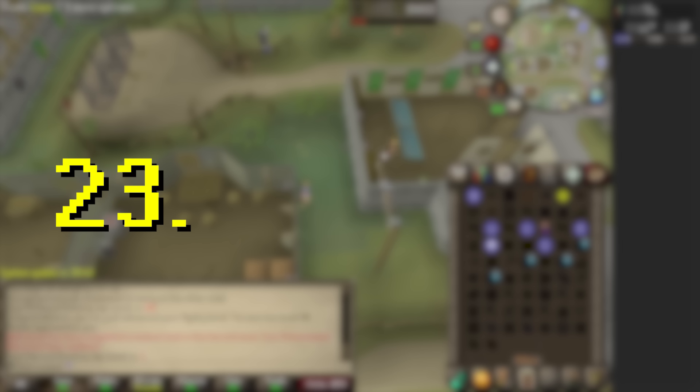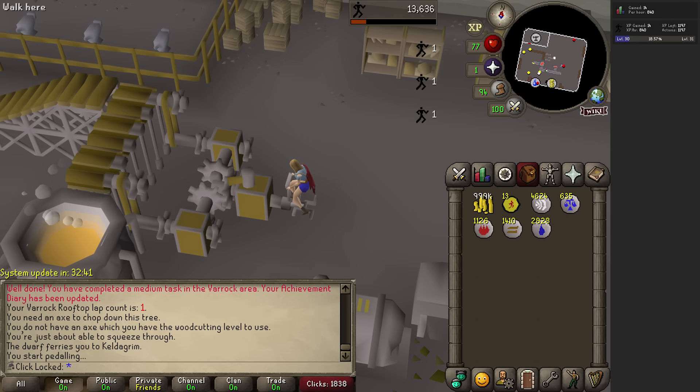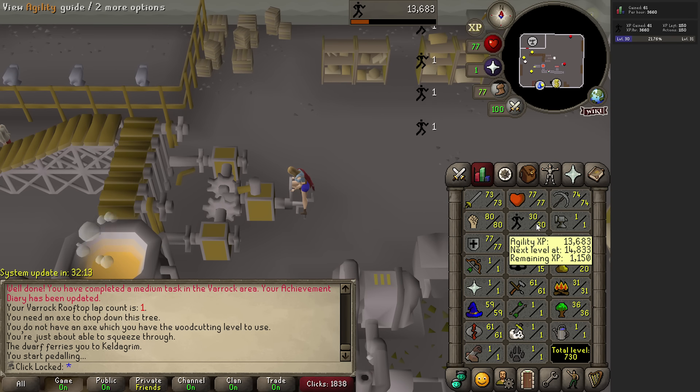Varrock is 23.8 XP per click — it's not even that much better than Alkharid. And Keldagrim is significantly more. Look at that. XP per hour is going to be rough. I think we're going to have to do this for about a week.